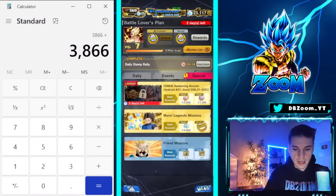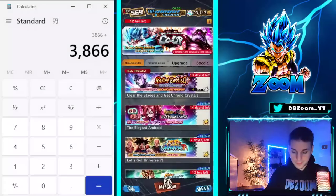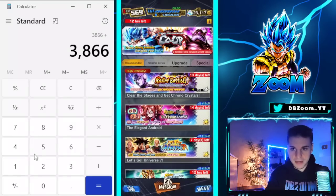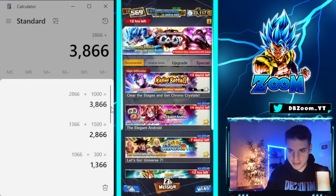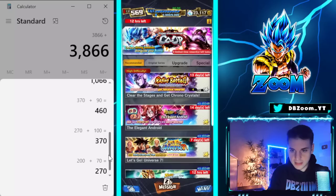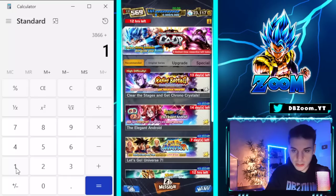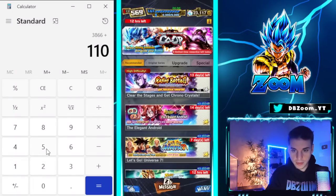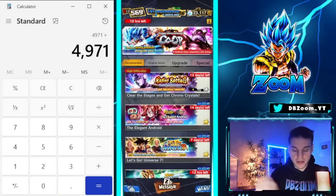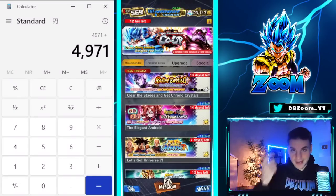We didn't calculate the Raging Battle yet. From the Raging Battle — including crystals on the side, challenges, and first-time rewards — we can collect 1,105 crystals to be precise. So let's add that in. We're now at 4,971 from the Raging Battle.